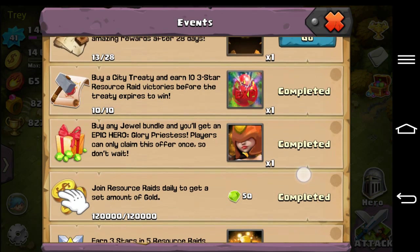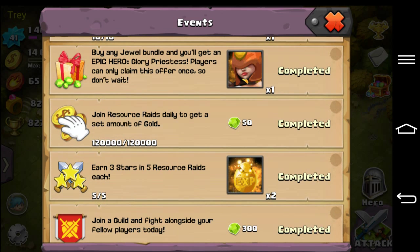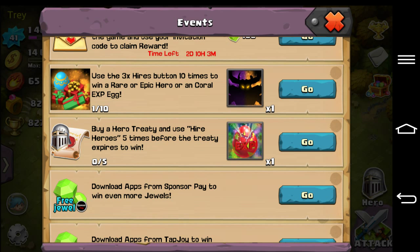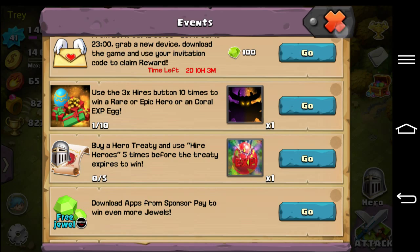That gives you 7,500 XP for whatever you're putting it into. So just keep that in mind. It's basically like earn three stars in one, three, or five raids each — essentially earn three stars in 10 resource raids. It'll show up right above the hero treaty section on your screen.